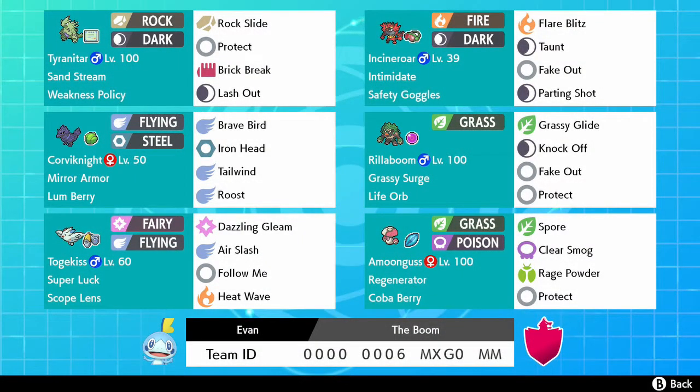What is up my friends, my name is Veikku and today I have a new team for you guys. We are going to play Pokemon Sword and Shield double battles on the ranked ladder. This is not a team I created myself — this team was made by Evan. I was scrolling through some ideas and themes throughout the internet and this team really caught my eye.